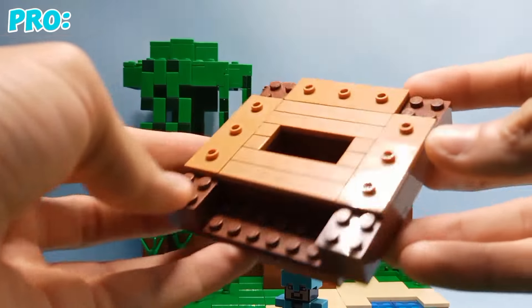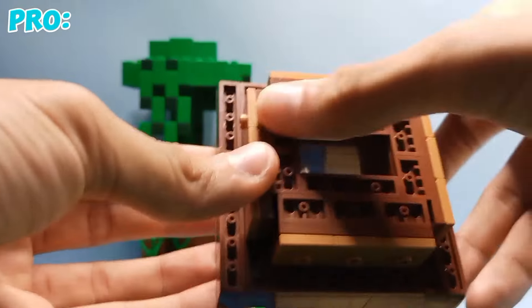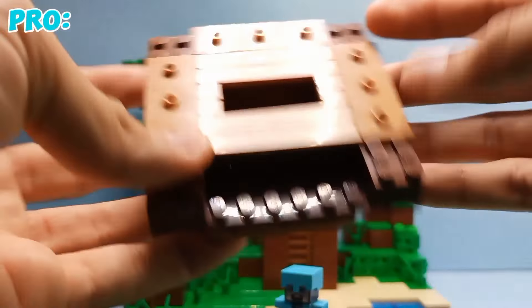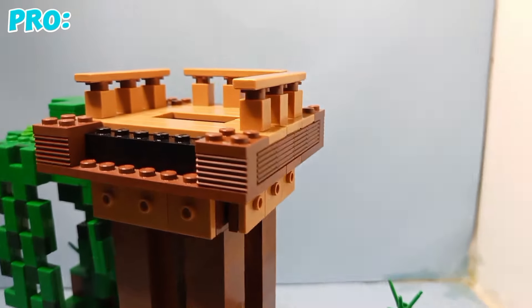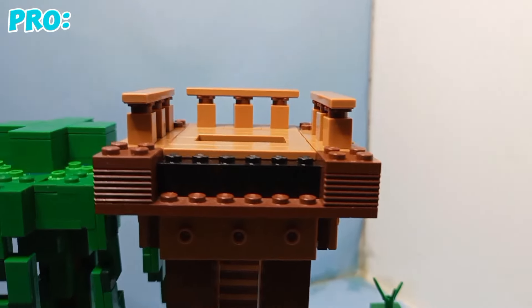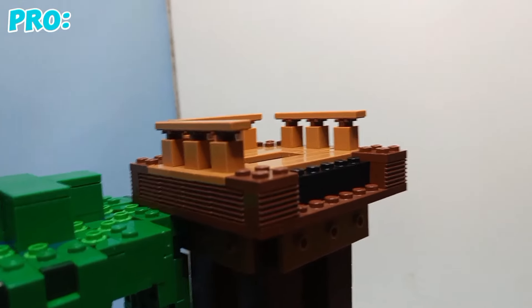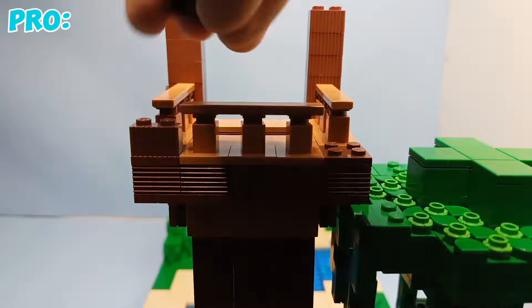Now let's build the room of the watchtower. This is really inaccurate, and the reason for that is because this is a really cool play feature that I'll show later in this video. Since this is a pro base I kind of wanted to make it a little more textured, so I added some profile bricks to show off that these are logs, and I did that for the rest of the watchtower room.